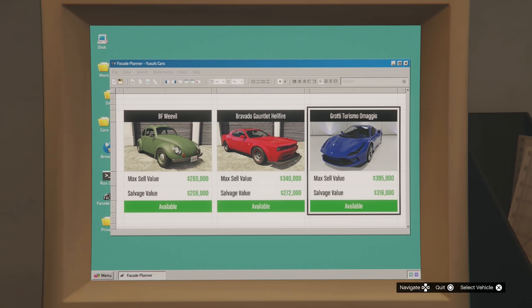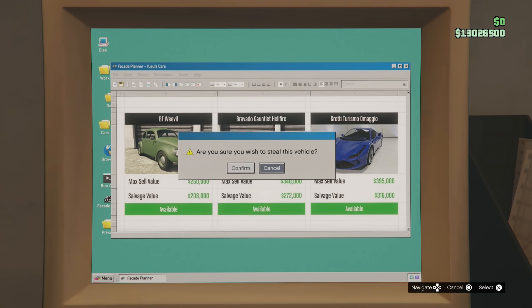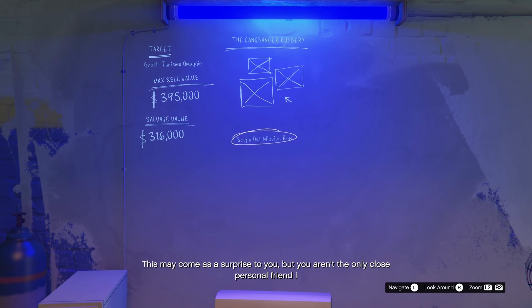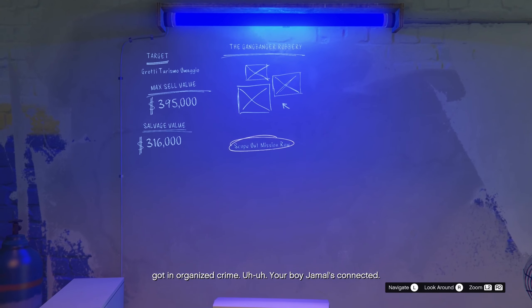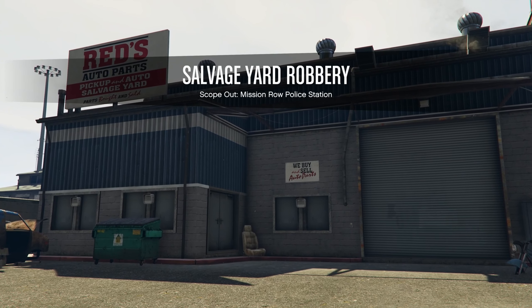They've got a Hellcat right here. It doesn't sell for the most — obviously the Turismo does though. Should we go for the Turismo? Let's go for the highest one, the most expensive car. Oh my god, you have to scope out these cars first — so it's like a setup, a heist-setup type of thing. Scope-out mission: police station. Looks like we gotta do these setups in order to get the actual car.